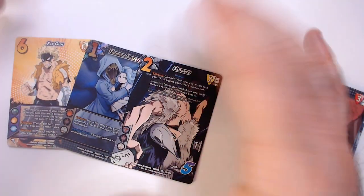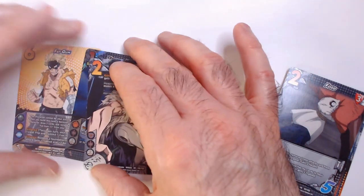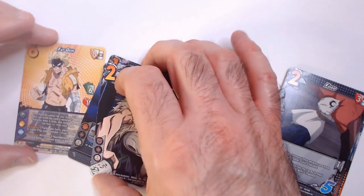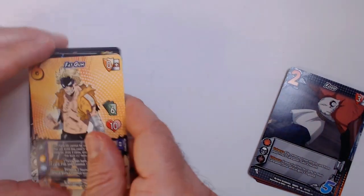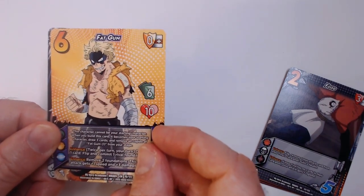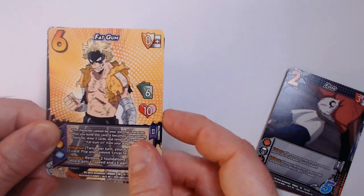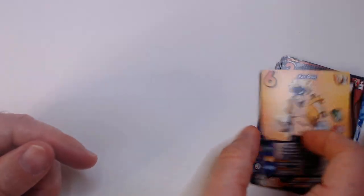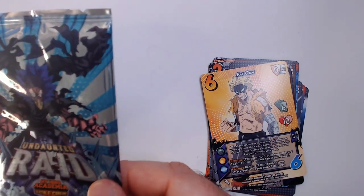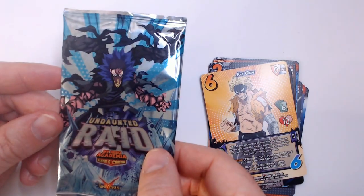You need 60 cards for a deck — I don't know if it's 60 plus one or just 60 flat. My decks are usually 62 to 64 cards anyway. That's what the character card looks like — their hand size, life total, and abilities are right there. And that was the Undaunted Raid pack.